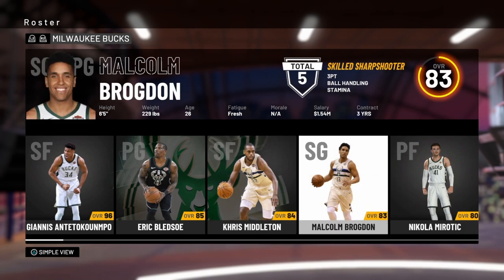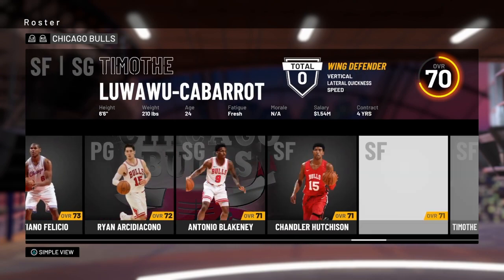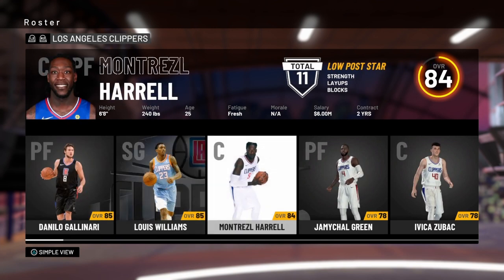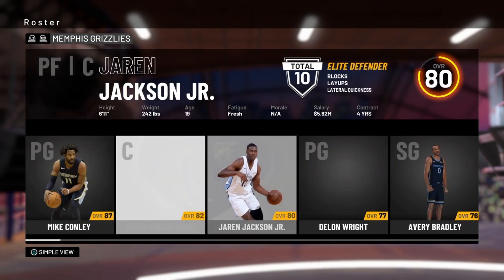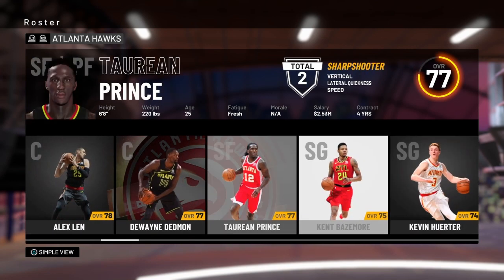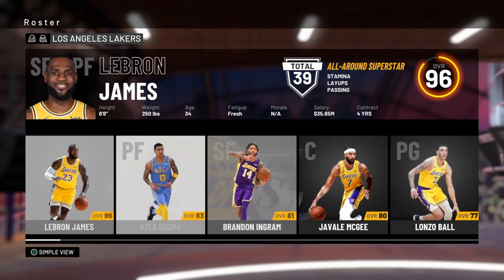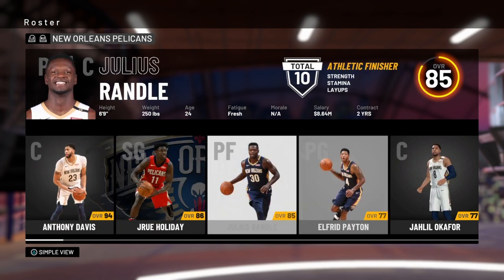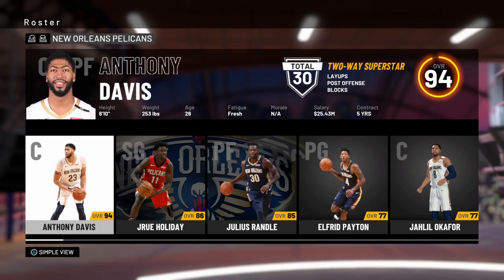The Bucks — nothing really happened, Malcolm Brogdon is still on the Bucks here. The Bulls don't have their rookie. Celtics still have Kyrie and Al Horford. Clippers do not have Kawhi Leonard or Paul George. Grizzlies still have Mike Conley, and they do not have Cam Reddish or DeAndre Hunter. Lakers — LeBron James has Brandon Ingram and Lonzo. Pelicans have Anthony Davis and Julius Randle, but they do not have Zion or Brandon Ingram or Lonzo Ball.